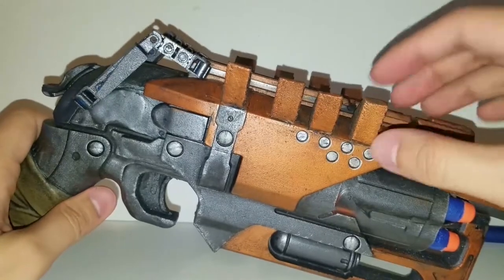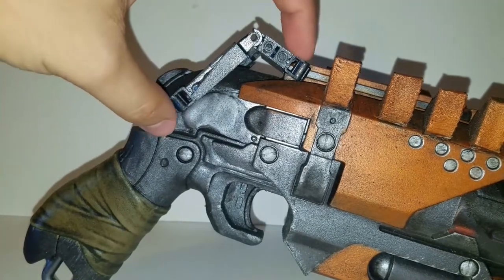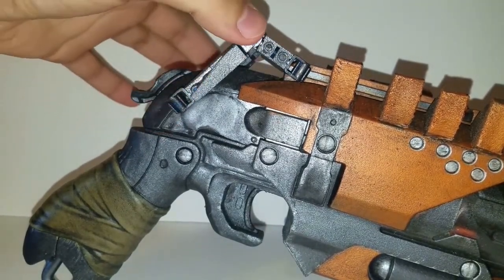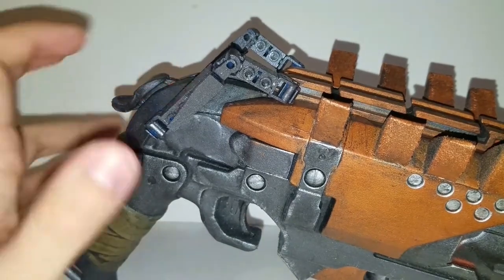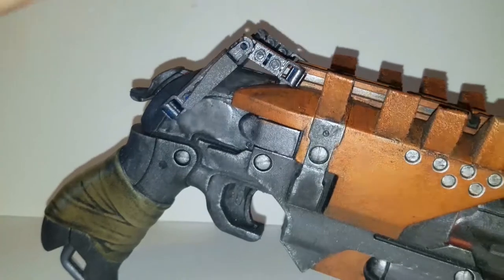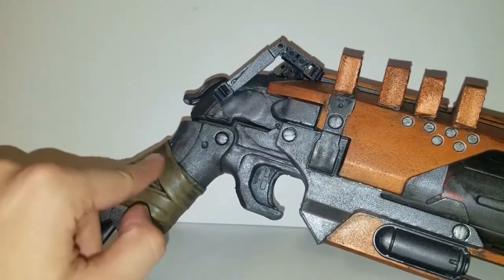Then we added the little spiky gimmicks here — these are just little foam pieces cut out. These parts here are pieces from Atheon; they're the little parts on the Dreg's Promise that come up and over by this part. I had extra pieces because I have two Atheons. I drilled holes through the screw holes here and here and these just went right in, so they're actually very easy to take out.